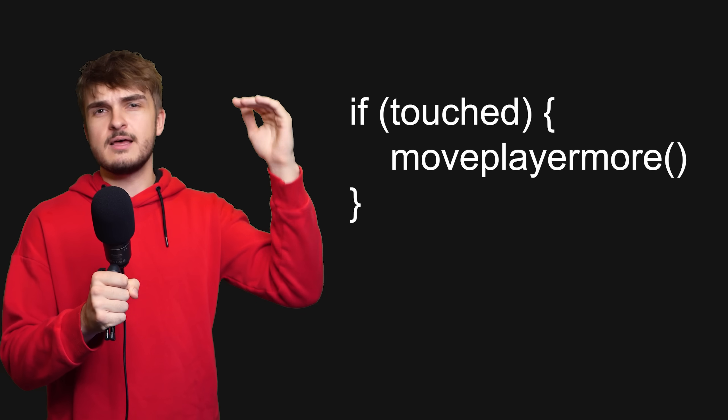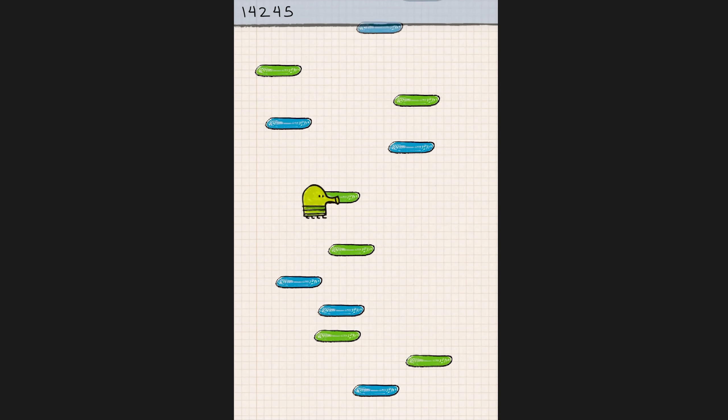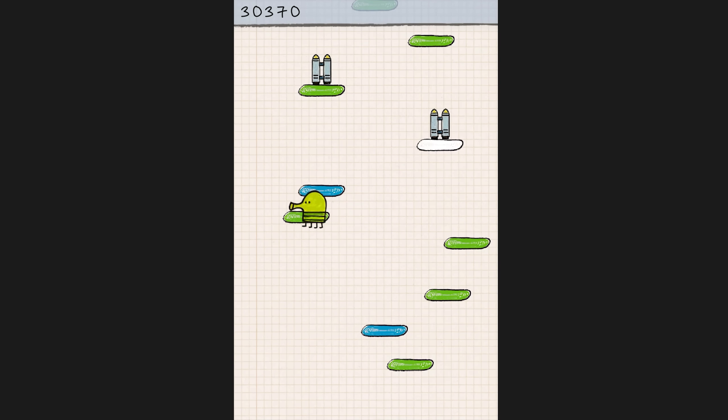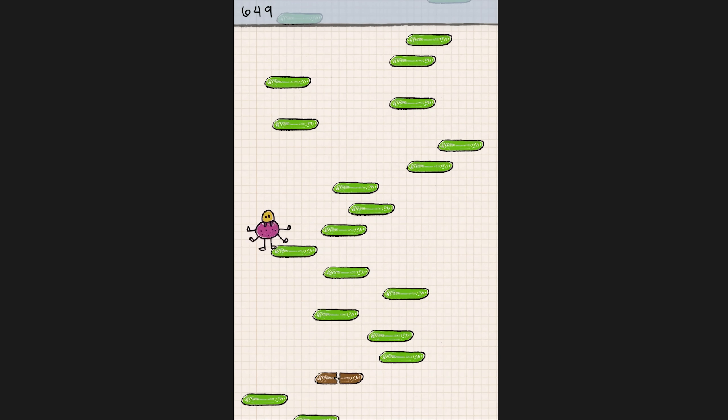Last but not least, before we add the AI, we have to add the monsters or aliens — I don't even know what they are — the creatures that spawn along the way as the player progresses up. There are like a million variations, so I'm just going to use these two cute lads for my game. They just hover in their spot when they spawn, and obviously if the player touches them, the player dies. Okay, that's pretty much it.